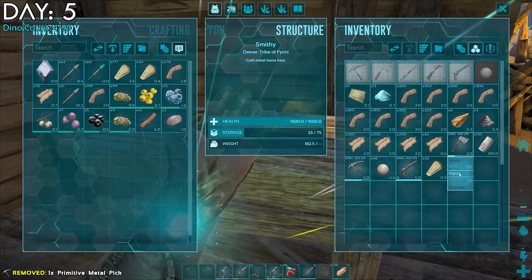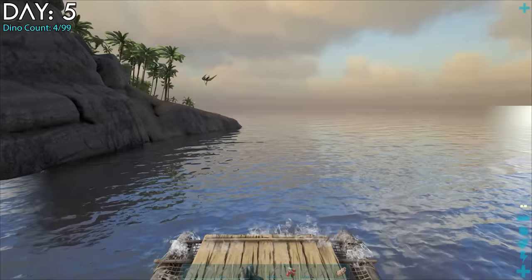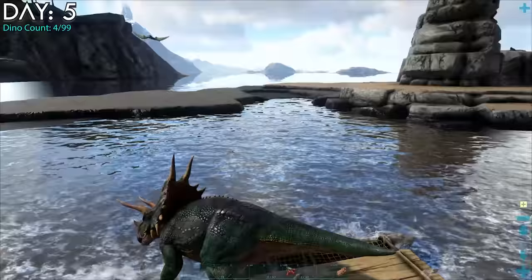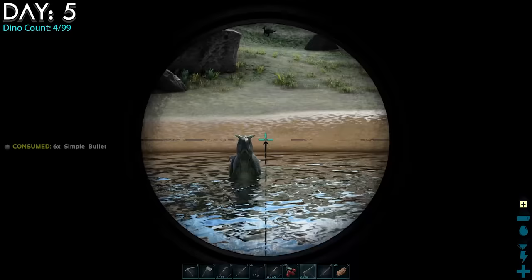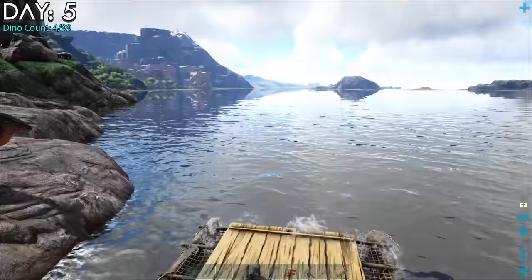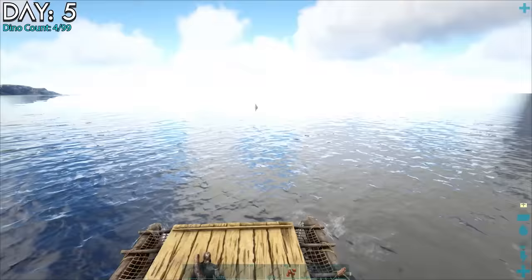Day 5. I repaired everything, grabbed my pistol, and decided to take the raft out to go along the beach further. I investigated a little rock island and tried saving a trike on its own little island but it didn't work. I found a new field hoping there were Phiomia. A carnivore greeted me and I dispatched him quickly. I saw a pig off in the distance carefully making its way over — nope. Then I got back on the raft and saw a rex, and turned right back around.